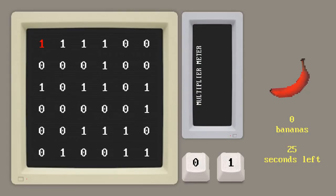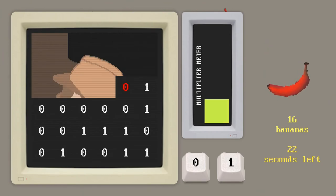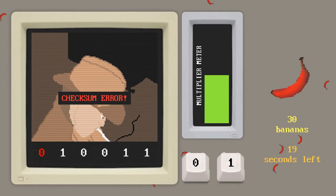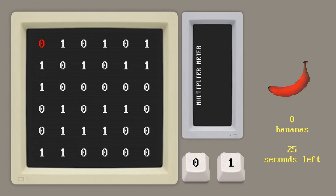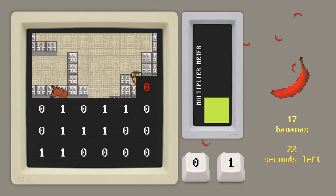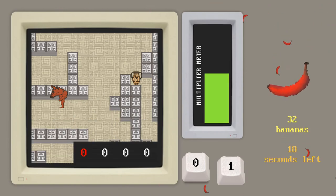So, single player — let's go. This is the game everyone. You press 0 and 1, and yeah, you fail. That was a fail. Try and beat my high score, but yeah, it just makes an image as you press the button.